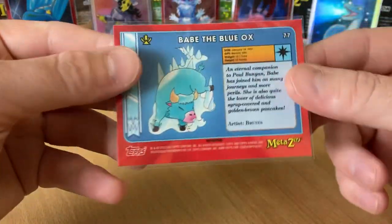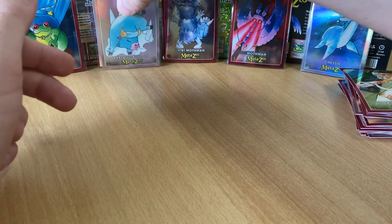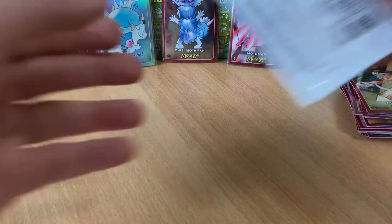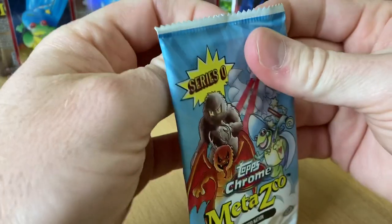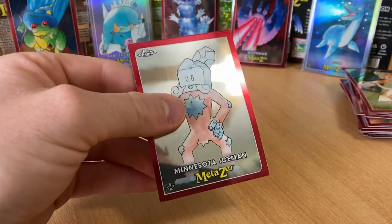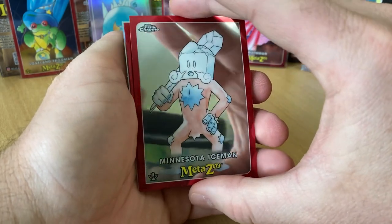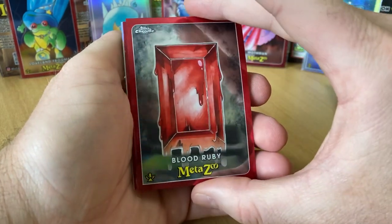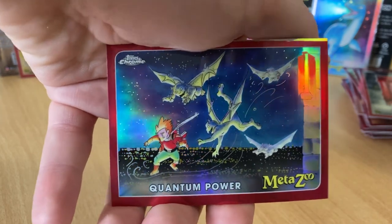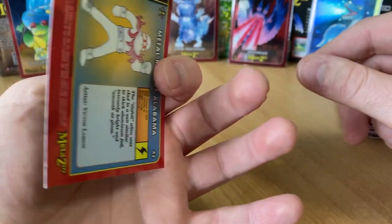That is nice — new favorite card. Beautiful. Put that in front of the witch. Minnesota Iceman. Blood Ruby — haven't seen that one. Another lower card there. Quantum Power, very nice. And the Refractor is Metal Man of Alabama, very cool. Doesn't do much for me, but if it'll get a dollar on eBay, might do something for me.